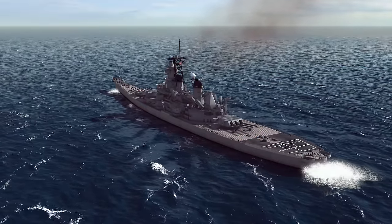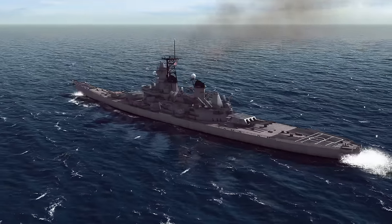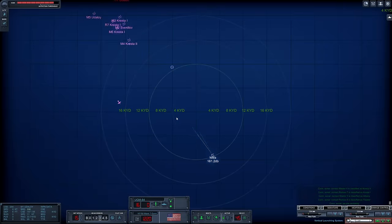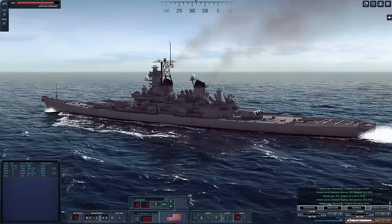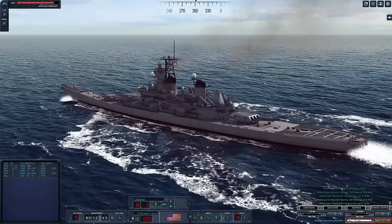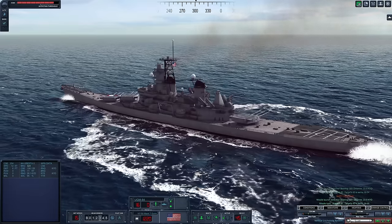Here we are aboard USS Iowa, and we have a Soviet task force closing in on our position. If we look at the map, we can see all sorts of enemies coming our way. We also have an enemy aircraft closing in. We already have a launch transient from Master 4, Kreshta 2. I think it's time to begin engaging with our 16-inch guns.